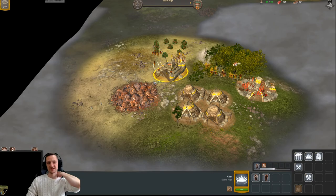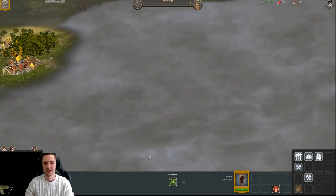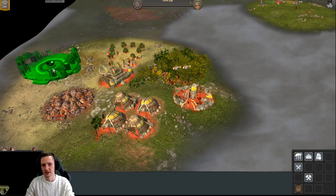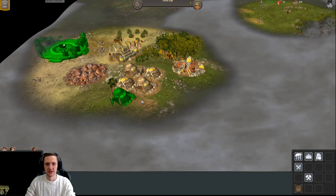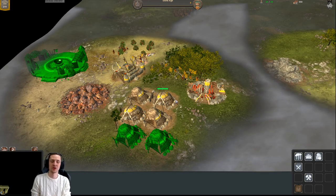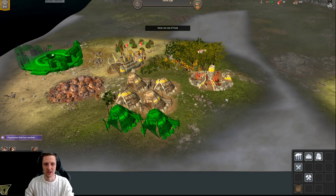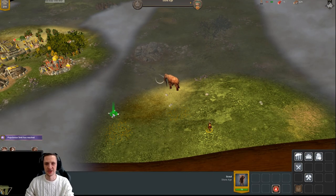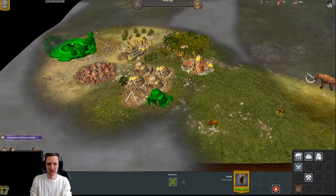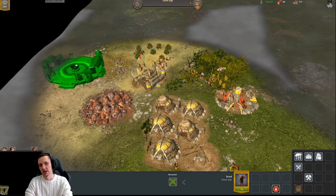You need plenty of resources, and the faster you get them the faster you can progress. In the meantime, use scouts to check the map — other players' scouts will show up too. This is more like Age of Empires where you can send workers to collect resources. Later on it gets more interesting. There are a few intense stages — the beginning is important because you can attack or defend with basic units.